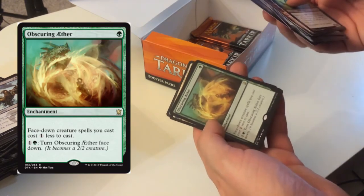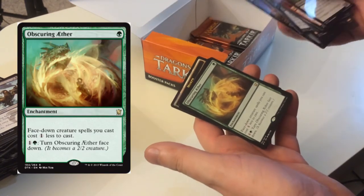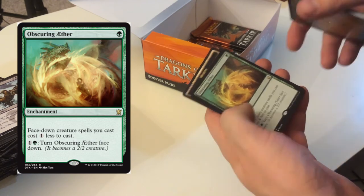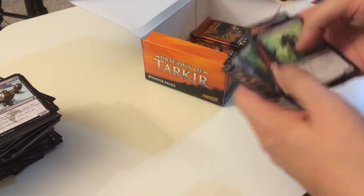Obscuring Aether — face-down creatures cost one less to cast, and I can turn it face-down to make it a 2/2 creature. So it's a card that can become a morph, but it doesn't morph back up — that's weird.